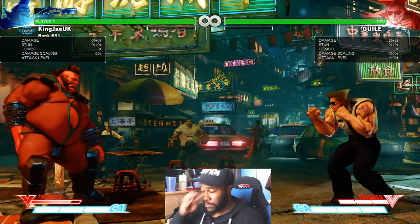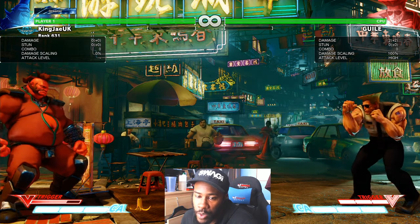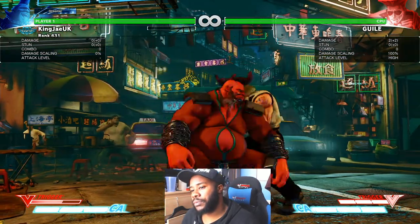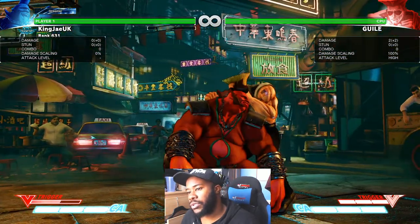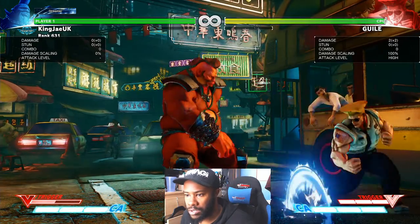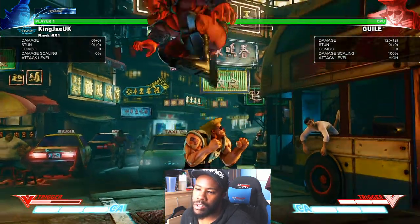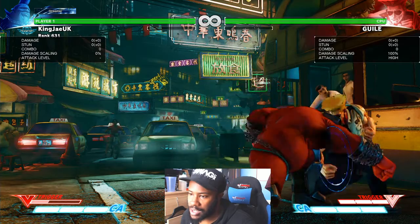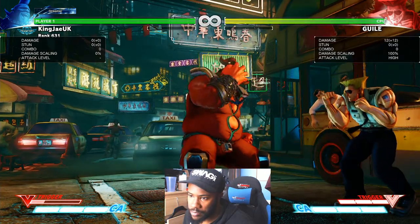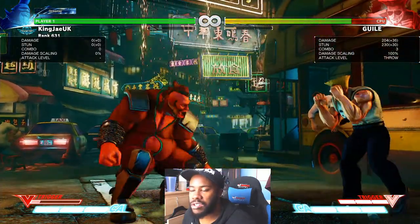I sometimes use bananas only when I'm in a corner and want to get out. There are certain block strings — if I want to get out of the corner I'll do crouching light kick, standing light, medium punch and cancel the medium punch into banana to create space. Or: crouching light, crouching light, standing light, medium punch and cancel into banana.